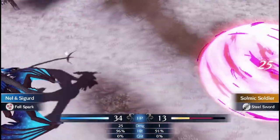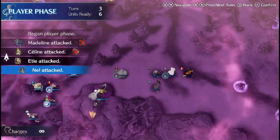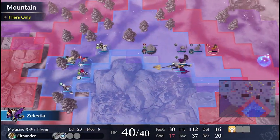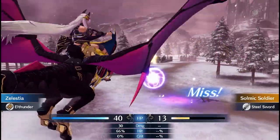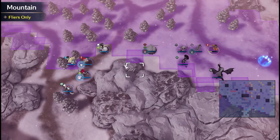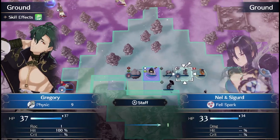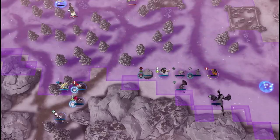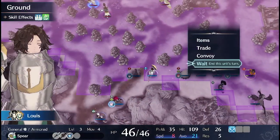Body language too became a significant aspect of the game's visual narrative. The posture of a knight, the stance of a mage, the graceful gait of a pegasus knight — all these subtle cues added depth and personality to the characters we've grown to love. Beyond the characters, the game's environments also underwent a dramatic transformation. Battlefields, once flat and two-dimensional, sprouted into multi-leveled landscapes, creating new opportunities for strategy and exploration. Likewise, forests became denser, castles more formidable, and mountains more intimidating with the shift to 3D.